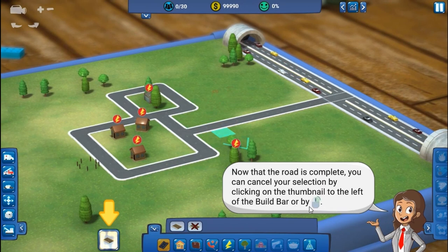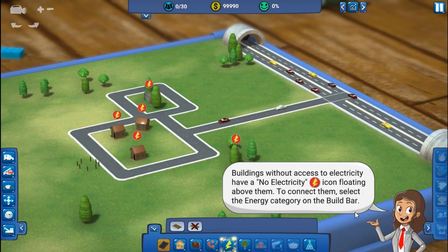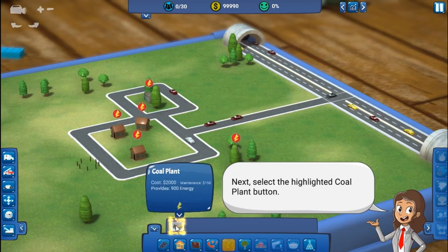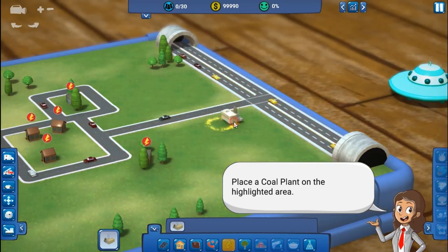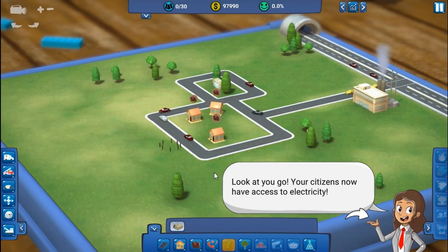Buildings without electricity access have a no-electricity indicator. To connect them, select the Energy category and place the highlighted coal plant. All right — now we have access to electricity.